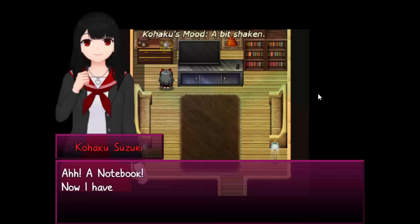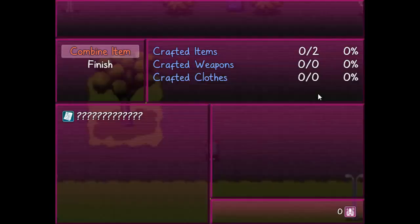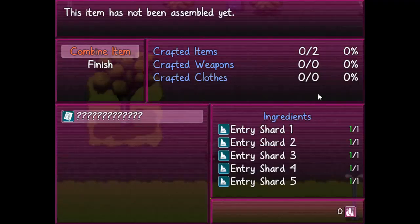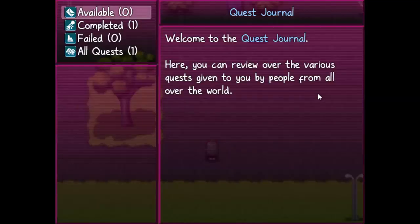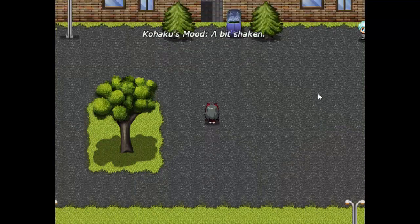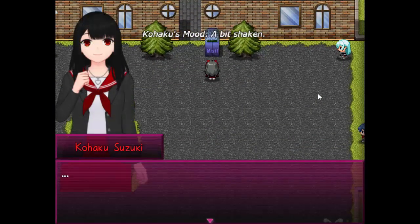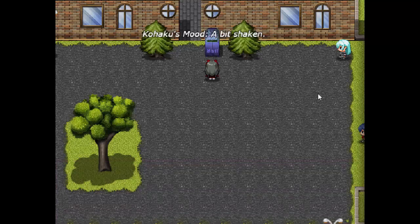Notebook! Now I have all I need — I should probably get going. Can I combine... yes? So I've got a notebook now. Something is in here — oh, it's a piece of the fourth diary entry. You got the fourth diary entry shard. I thought we already had one, but okay.